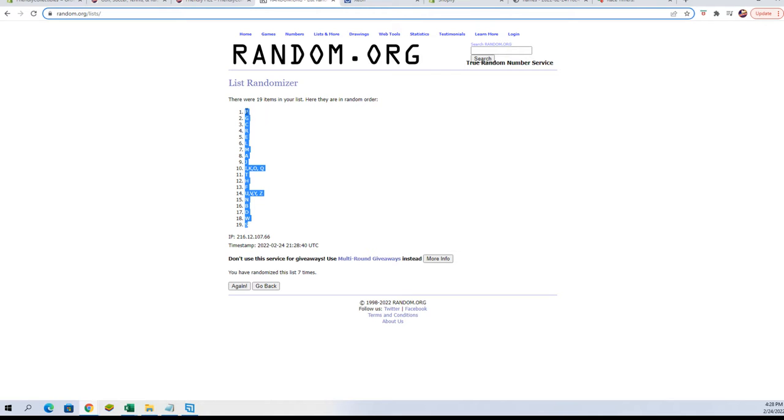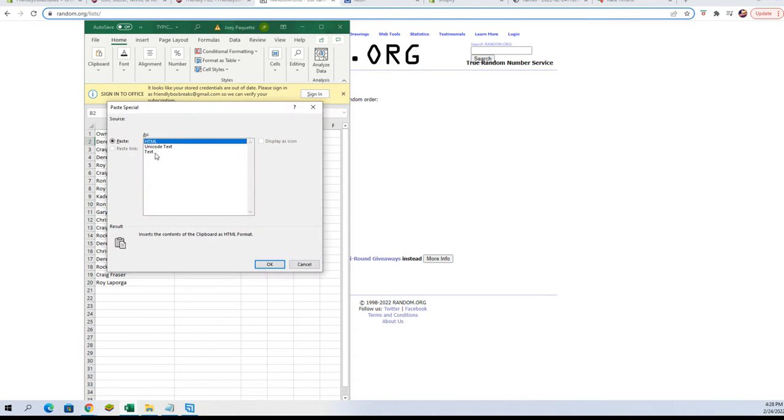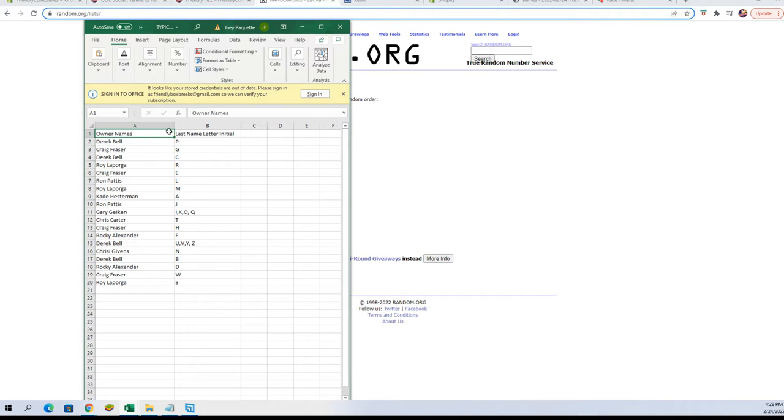Let's get all of the letters and paste these in. Derek B, you've got the letter P. Craig F, you get G. Derek B C, Roy L R, Craig F E, Ron P you've got L, Roy L you've got M, Kade H you've got A, Ron P you've got J, Gary G you've got the I-K-O-Q combo spot. Chris C, you've got the letter T. Craig F H, Rocky A you've got the letter F. Derek B, you've got the combo spot with U, V, Y, and Z. Chris C G, you've got N. Derek B, you've got B. Rocky A, you've got D. Craig F W, and Roy L S.